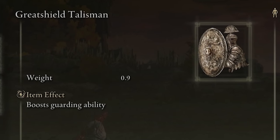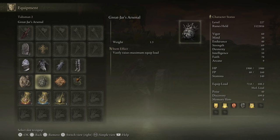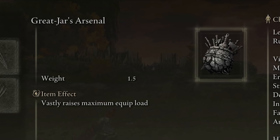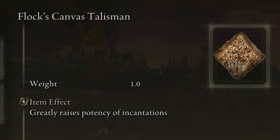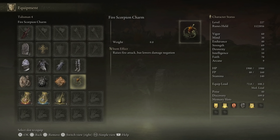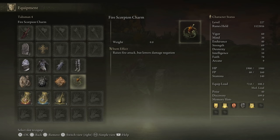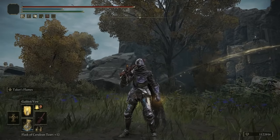The talismans are very important. The Great Shield Talisman boosts your guard boost from 89 to 99 on the Fingerprint Stone Shield. Since we have a heavy load — heavy armor, heavy shield, heavy weapon — we use the Great Jar's Arsenal, which vastly raises maximum equipment load. We also use the Blessed Dew Talisman — one of the best for faith builds, especially if your build focuses on buffing with incantations, as it greatly raises the potency of incantations. Last is the Fire Scorpion Charm, which raises fire attack but lowers damage negation.